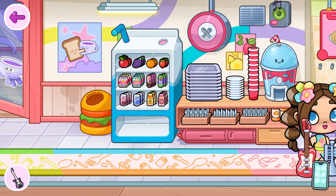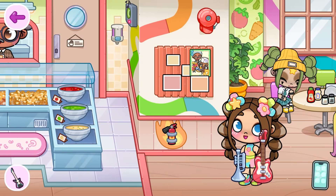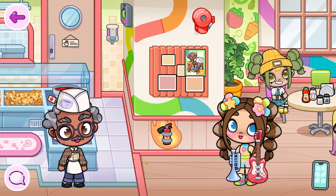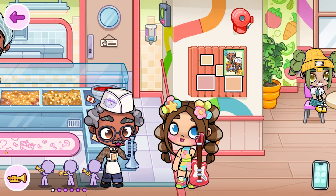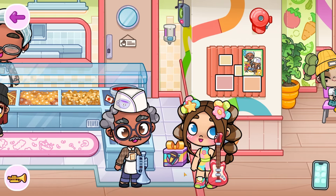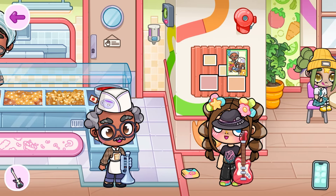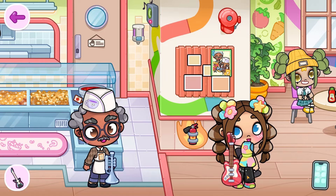Look at this — there is a picture here of him just playing. We are going to give this trumpet to him, and he's going to be so happy that he's going to give us this present. Thank you so much! We have this outfit. Look at this outfit — I really love the trousers. But let's go back to normal.